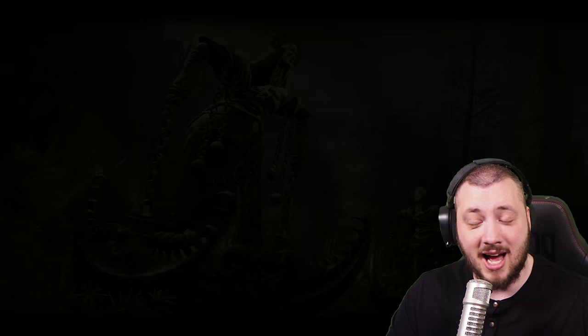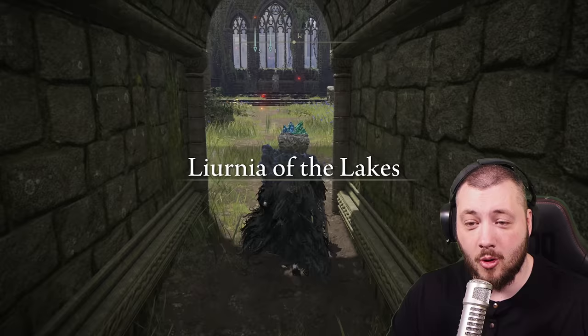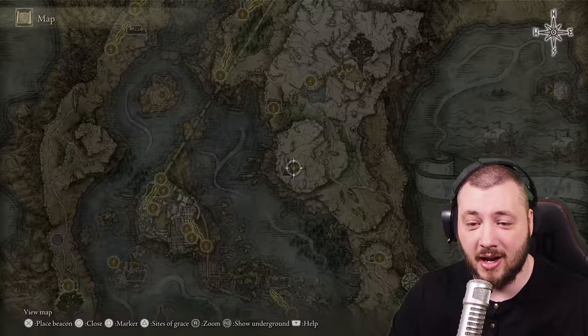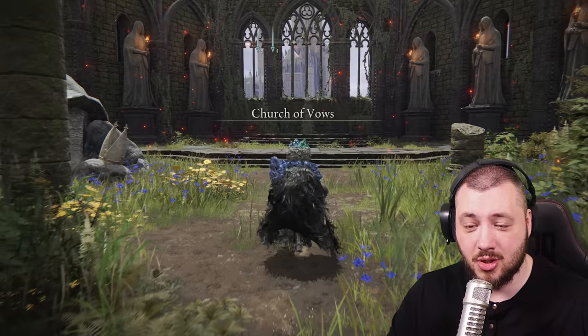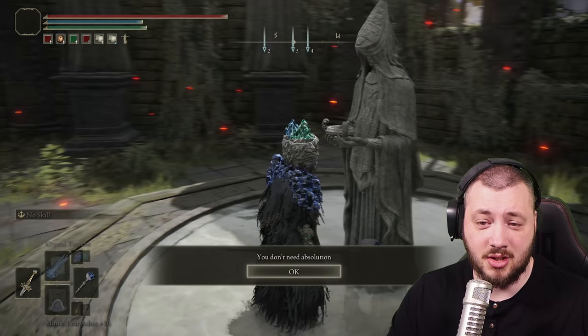In case you killed Selen, or in case you killed the Master of Festivals and some other shenanigans, that's okay. Just go to the Turtle Pope at the Church of Vow, which is in the Liurnia Lakes on the right side of the Raya Lucaria Academy. If you talk to the statue and you have a Celestial Dew, you can go for absolution. I don't need absolution right now, but I can definitely show you how to get these spells.